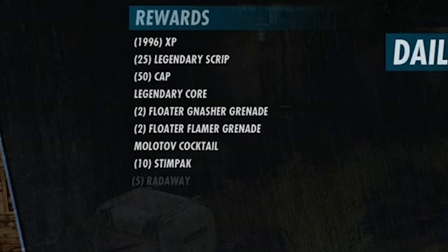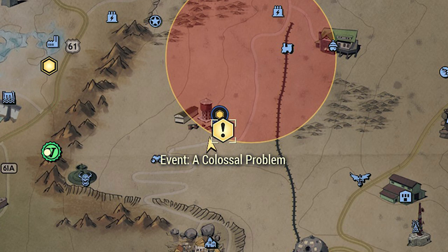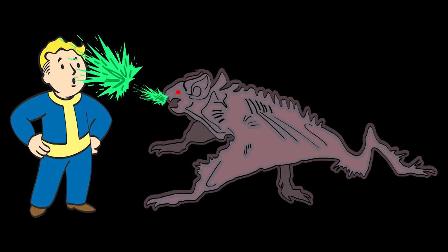The last way to collect cores is to run the nuke events and the other two world events. If you're not sure how to launch a nuke, I have a video in the description below that should help. The first event is A Colossal Problem — you'll drop the nuke on this location on the map. This event is very challenging and you'll most likely need a team, but at the end you should receive a legendary core. The second event, and probably the most common, is Scorched Earth. You drop a nuke in the bottom right of the map, then the Scorched Beast Queen will spawn and you'll have to kill her. She has legendary social mutate to get her health back, and then you'll take her down.